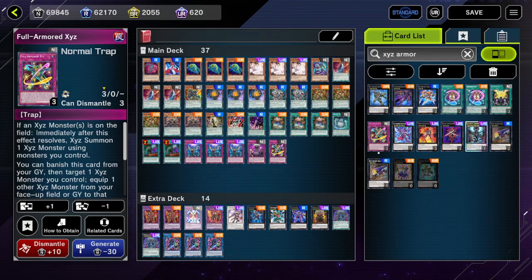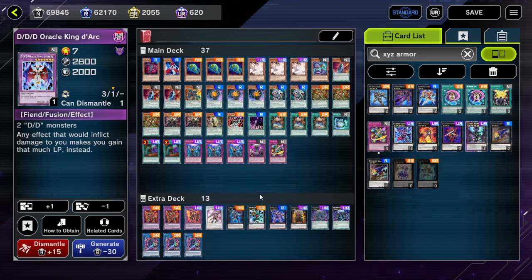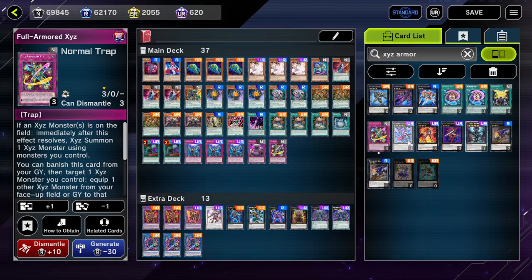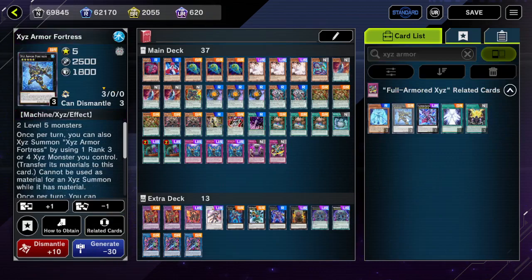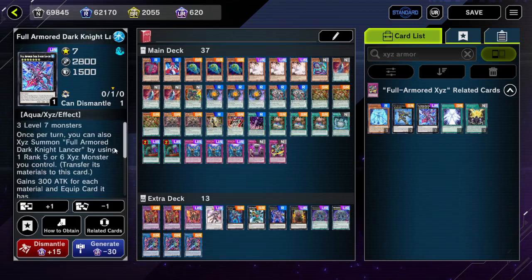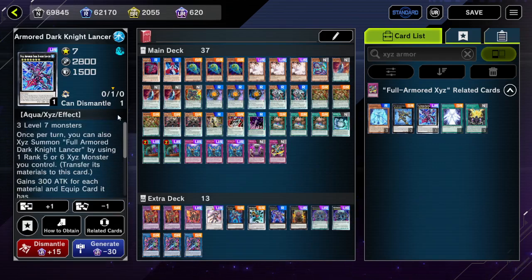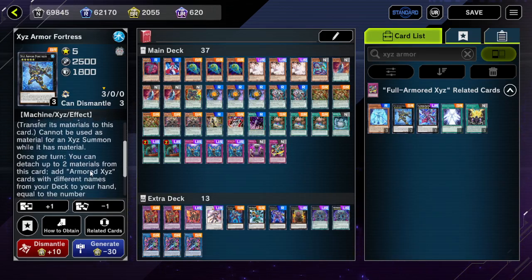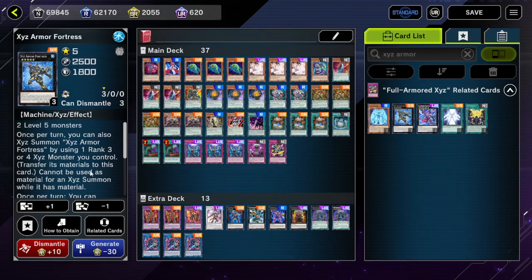So we're going to adjust the extra deck. This is going to hurt me a little bit, but we're going to have to remove Oracle King Dark. We'll consider removing Lamia, but it's fine for the time being. We'll need a copy of this, and because we're running this, we'll also need a copy of... Do we actually want Dark Knight Lancer? Do we need Dark Knight Lancer even? Not really. So we XYZ summon using one rank 3 or 4 XYZ monster we control, and we can then just make Armor Fortress.